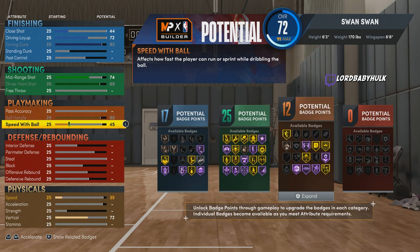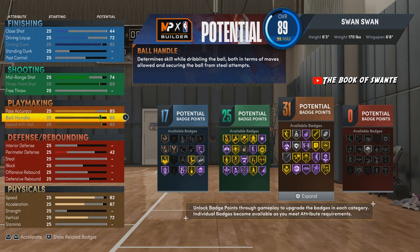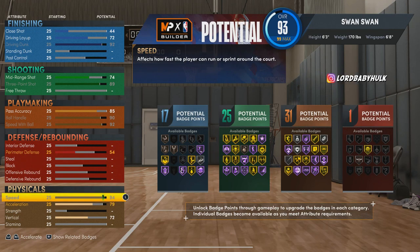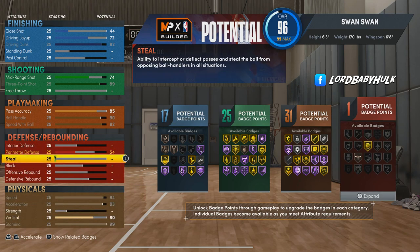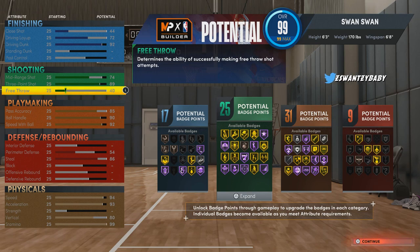We gonna max out the speed with ball — that's how we get Hall of Fame quick first step. We are going to bring the pass accuracy to 85, we got a 90 ball handling. You need 99 ball handling for Hall of Fame Unpluckable — that better be worth it. We're gonna max out the speed, max out the acceleration. You also need an 80 vertical to get the highest contact dunks in the game. And we are going to make the stamina 99, max out the steal, and bring the free throw up to 40.